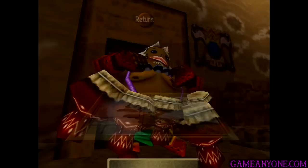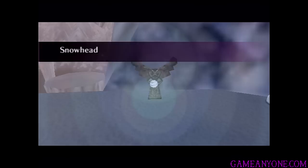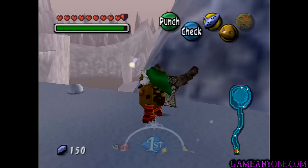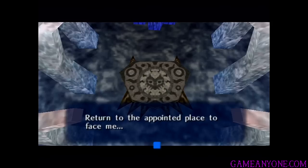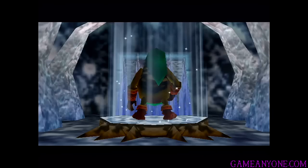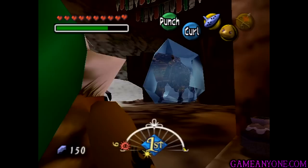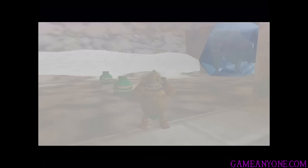Now we're going to go back to Snowhead and beat Goat one more time. Once you come back into a temple after beating it, we get a little cutscene: 'Ye who hold my remains — return to the appointed place to face me.' He activates a panel in front of us, and when we step on it, we get the option to go straight to the temple's boss — so you don't have to go through the entire temple again. We warp straight there and face Goat. I'm going to beat this guy and then we will meet you in spring.